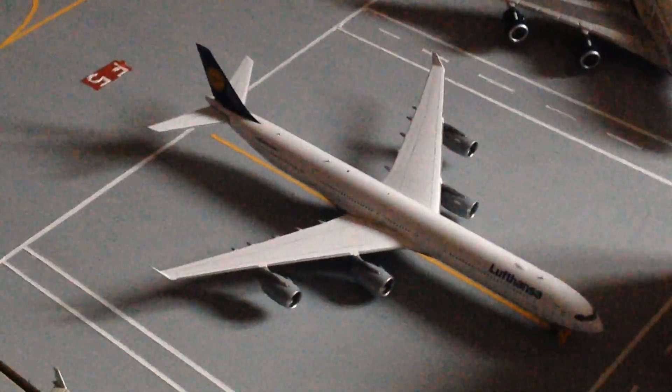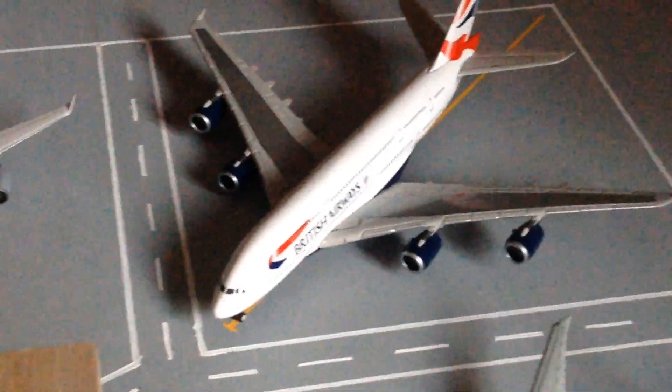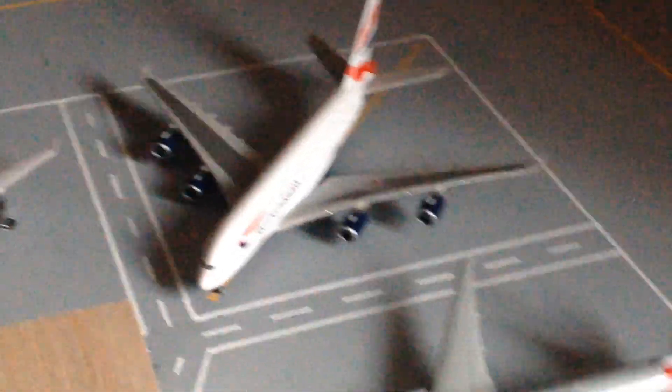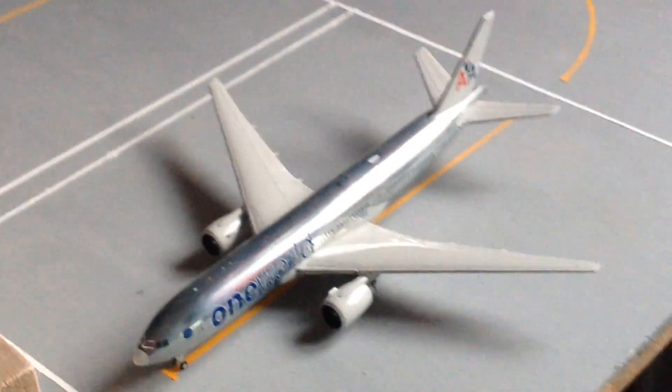Foxtrot 5, we've got a Lufthansa A340-600 operating Frankfurt. Then a BA A380 going out to London Heathrow. Foxtrot 3, American Triple 7 also going out to Heathrow. Then an American Triple 7 One World going out to Manchester. Foxtrot 2 is ready to go — basically when the BBJ comes past and the United's in the gate, they'll be put into Foxtrot 2.